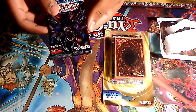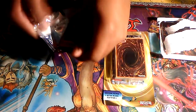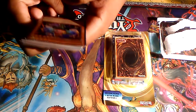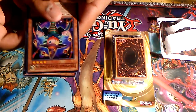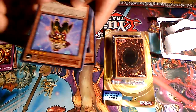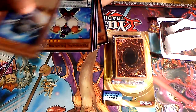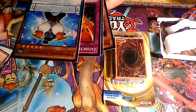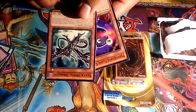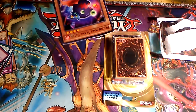All right, let's see — Perform, Performapal Damage Juggler, Ferret Flames, Performapal Salad Tiger, Ignite Paladin, Cosmo Forerunner, Performapal Drummerilla, Sanction Schedule, Black Metal Dragon. Like I said, I'm trying to build a Red-Eyes deck and this card is really gonna be helpful. Last but not least, Performapal Damage Eater.